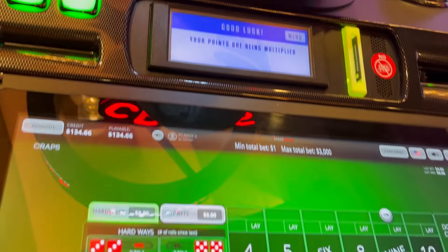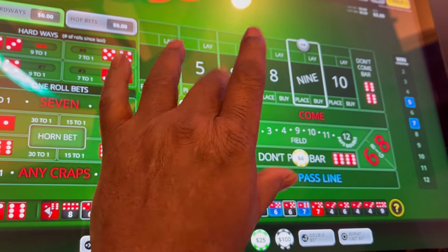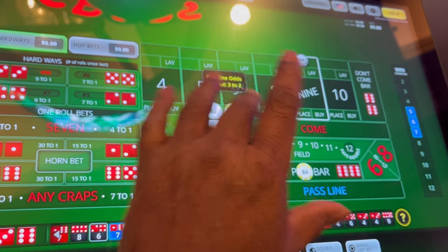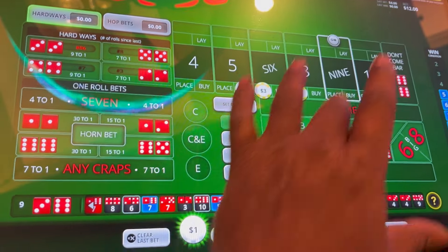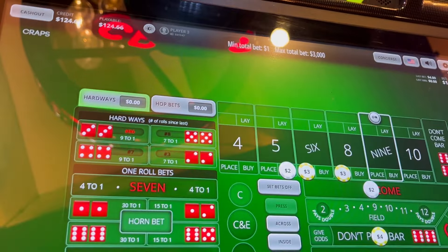Nine will be the point. No odds. Let's go two on that, three on that, three on that, and just go with the come bet — that way we only have 14 dollars out there. Let's see what happens.